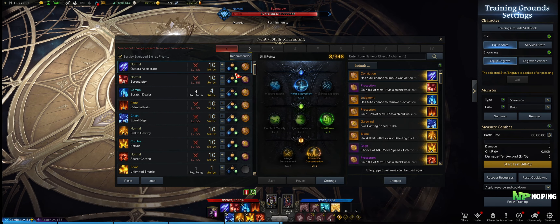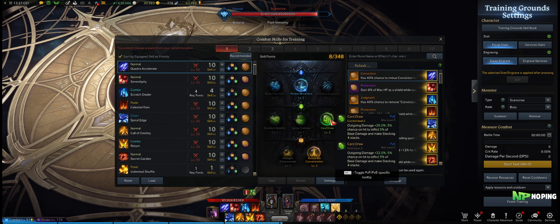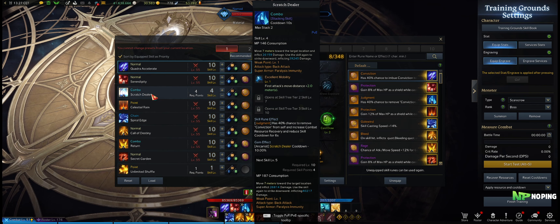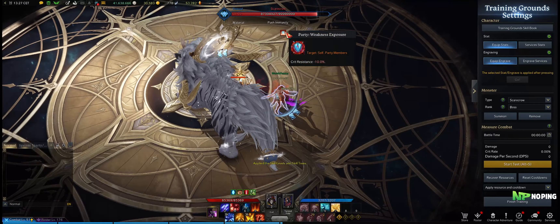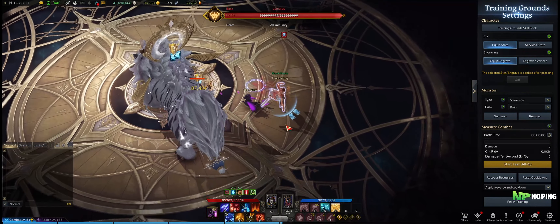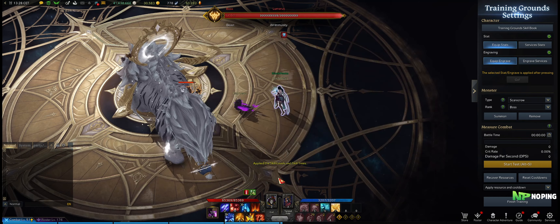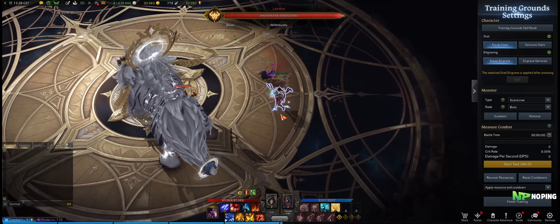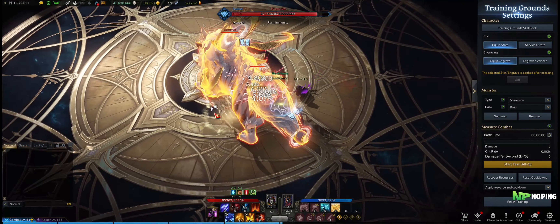As for the actual skill build that I went for — currently I don't have that many skill points yet because I'm only level 51, but by level 60 I'm going to have access to a whole lot more. Quadra Accelerate: I'm running Conviction on this because I need the Mana Regeneration, faster attack speed, and a chance to draw four cards instead of only two. Then we have Scratch Dealer — excellent mobility. You can also take Exposed Weakness to apply your Crit Synergy onto the boss, and running that together will give you 100% uptime on your Crit Synergy. If you take the mobility tripod instead, you can actually go very far with this, which is quite useful because you do need to be very close up to the boss for these two skills.